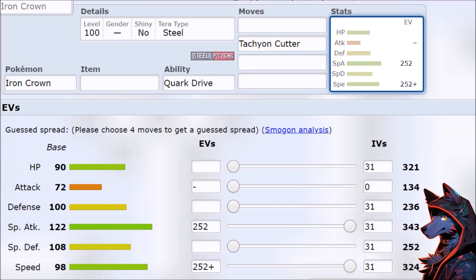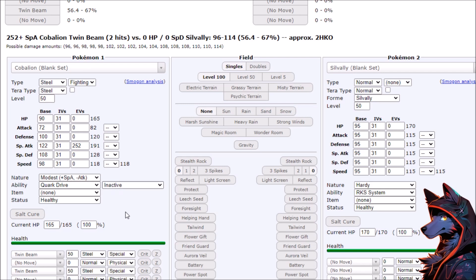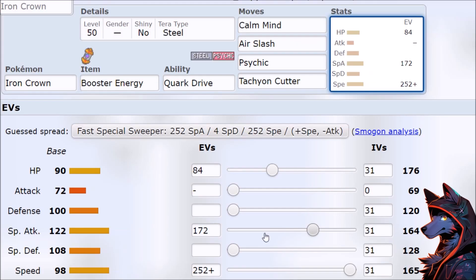Tachyon Cutter. And let's go for the Special Attack Quark Drive. Here's Booster Energy, Modest — that's a hit. And then the choice specs damage also hurts. That's the power of base power, especially when comparing it to something like Raging Bolt. It gets Calm Mind, and that opens up the Booster Energy because you're not stuck on a choice band or something. It's actually strong, but I think this is the only moveset for Iron Crown.